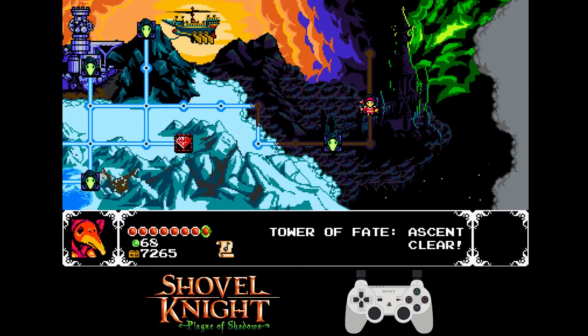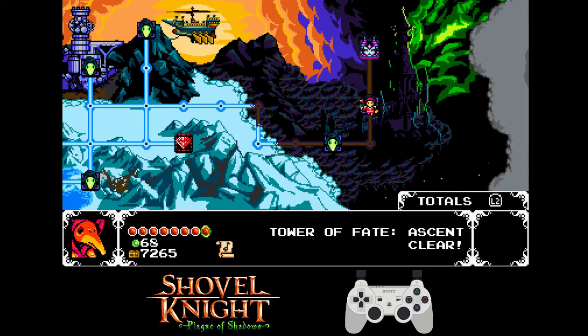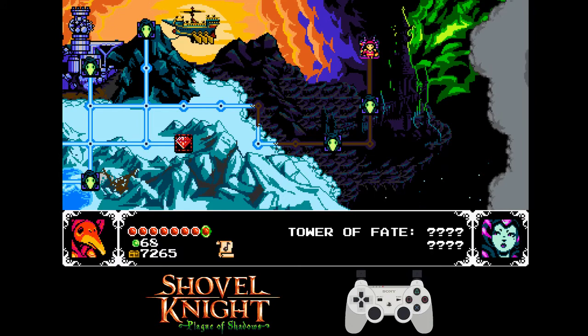That's going to take a lot of practice. You're probably going to die a few times going through there. Just make sure you're stocked up on tonics, and it's not that big of a deal. And now for the last Tower of Fate lair, we're going to be fighting the Enchantress and the final boss.